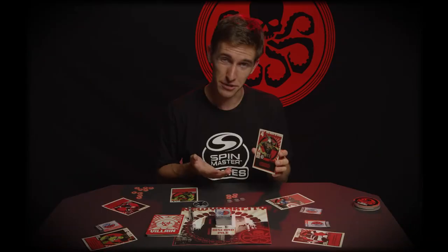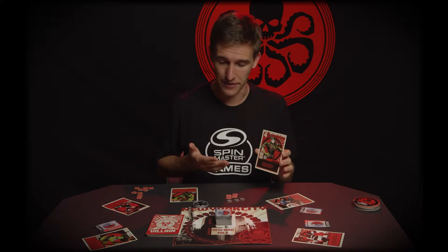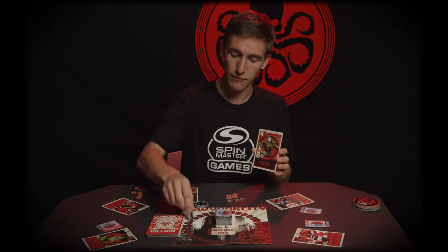This is Bob. He's an agent of Hydra and he's a sidekick. He's a level 1 villain, and every single attack he's going to do 4 damage to the city.